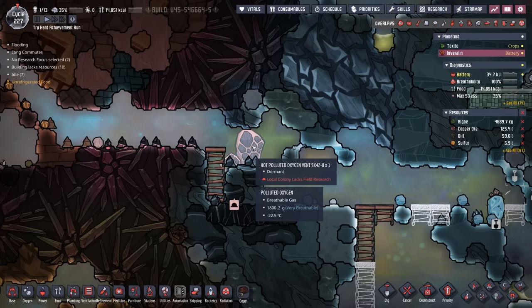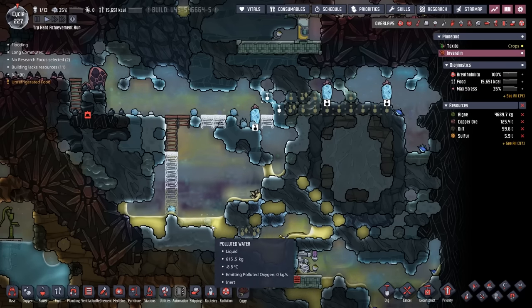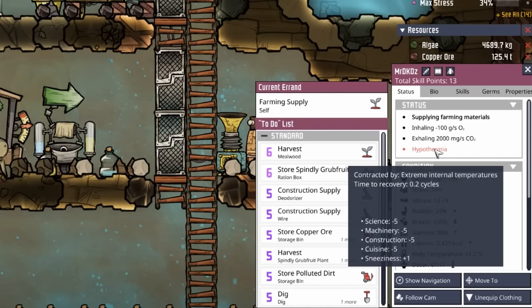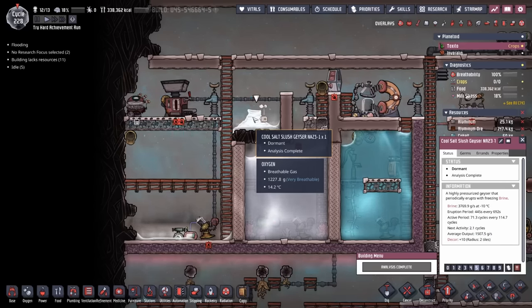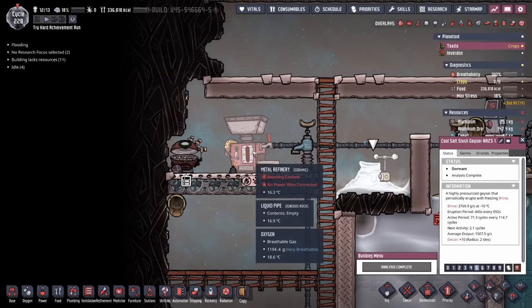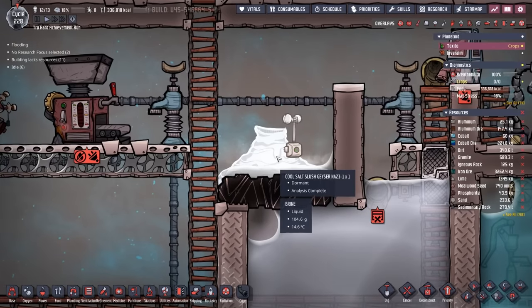Another small update on this planetoid: we did unearth a hot polluted oxygen vent. It does erupt at 500°C, so it's going to be a little while before we can mess with it. DK Oz is almost dug all the way to the wart seeds. Fun fact: hypothermia doesn't actually cause an increase in stress — sure, it gives you a minus five to science, machinery, construction, and cuisine, but it doesn't impact stress in the slightest. We're only about two cycles away from this geyser coming out of dormancy, and we're going to take all that nice extra chilled water and pump it right into the metal refinery. Afterwards, it'll just dump back in here and be chilled again by more water coming out of the geyser.